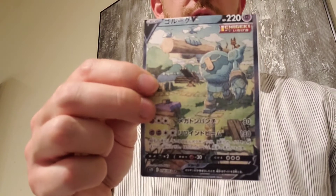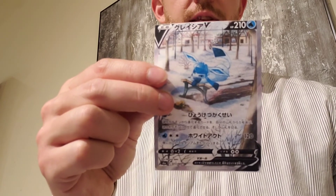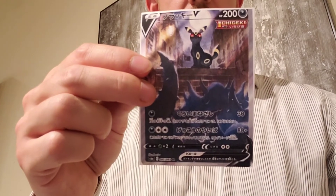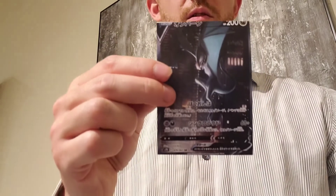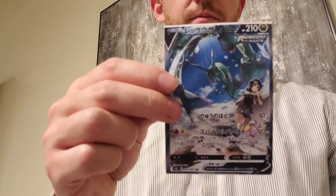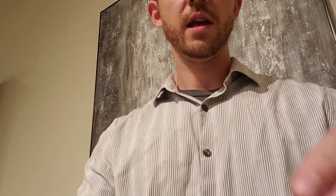Now Alternate Arts that we should expect to see: Espeon VMAX, Golurk, Stomping Through the Woods, Glaceon out in the natural habitat, Leafeon, Umbreon — look at that — in the back alley with some fences and other things going on. Medicham, Sylveon — this card looks awesome, I can't wait to see it in person — Noivern, Rayquaza, Dragonite, and Duraludon.